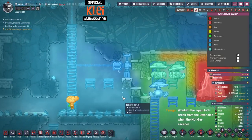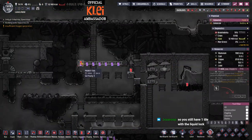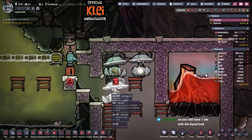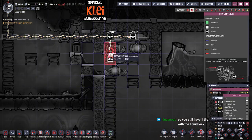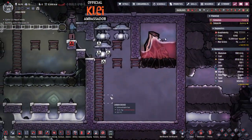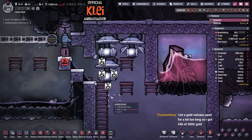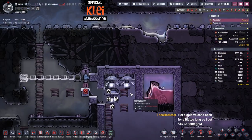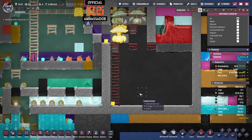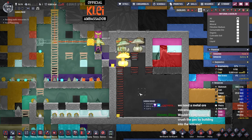This area is quite cold - maybe we should move this further away, that's probably safer. One tile there and one tile there - those two are holding the vacuum liquid lock. We can deconstruct that. We need to sweep this up as well - this gold will melt. We've got 54,000. The metal volcanoes are great.